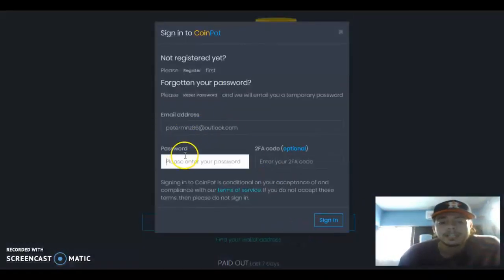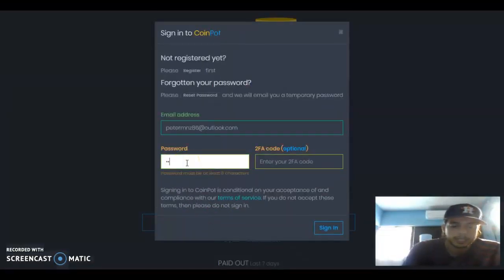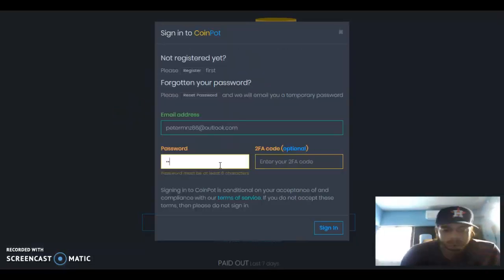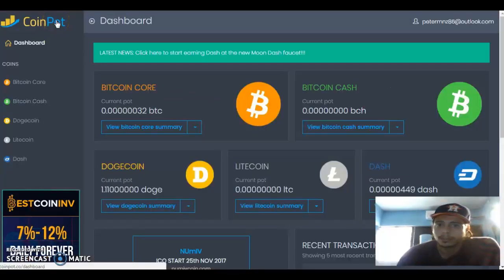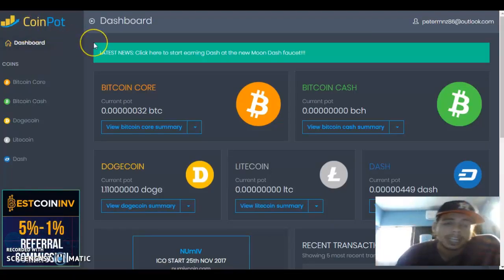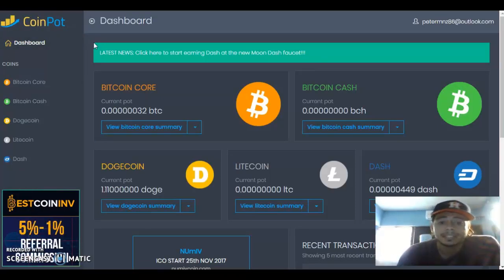Once you verify you're ready to sign in. I'm going to go ahead and sign in now. I had my caps lock on — that caused a double entry — but anyways, I'm in. That's as easy as that. You register, you log in, this is your CoinPot, and basically all your Dogecoin or Litecoin or whatever — depending on the faucet you're using — will go here, accumulate, and then you withdraw them.